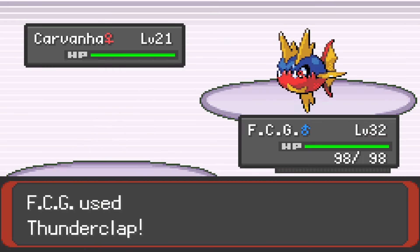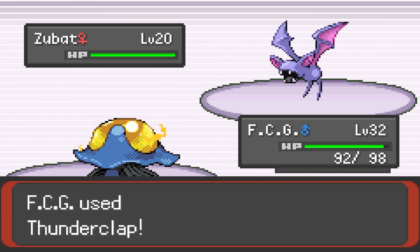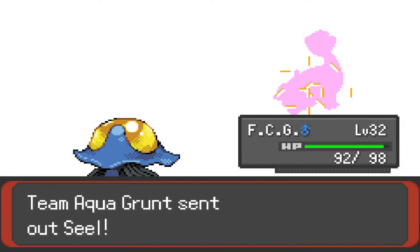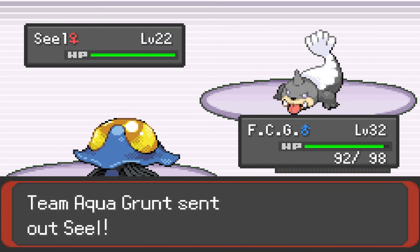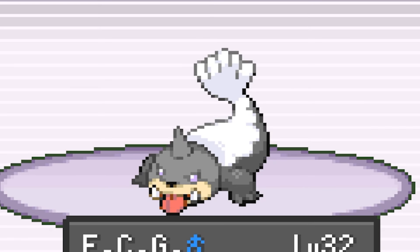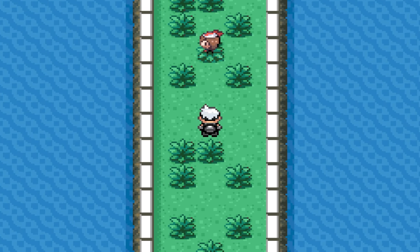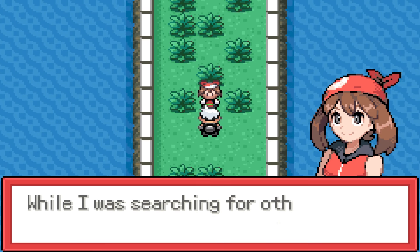FCG claps the first grunt's cheeks with a single Thunderclap and goes back in for more against the next grunt's Zubat. The final mon in this encounter is a new Hoennian Seel, who is now a Dark type in addition to its usual Water type. The Clapper finishes her off too, the little fiend. Archie shows up, says some weird stuff, and then runs off.